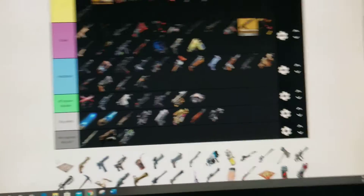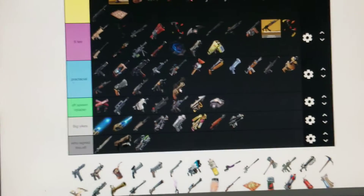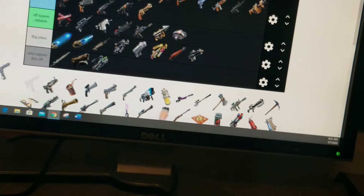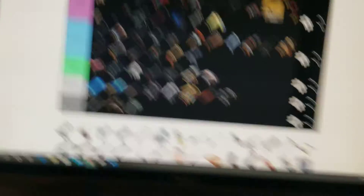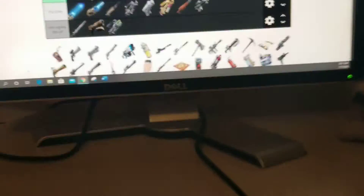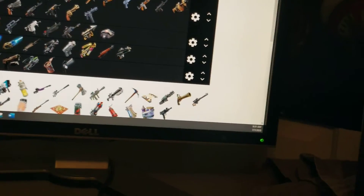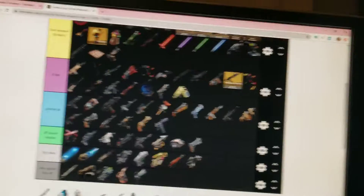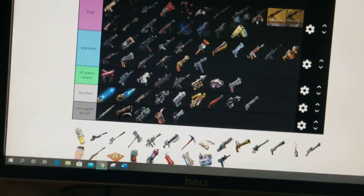I'd say practical. Spike trap — we need these back. The revolver — I'd say that's pretty practical. The original SMG — didn't get to play with this but I'm gonna go with practical. The LMG — you had to go to Star City to get this — I'd say that was broken. Scoped revolver — don't really get it.